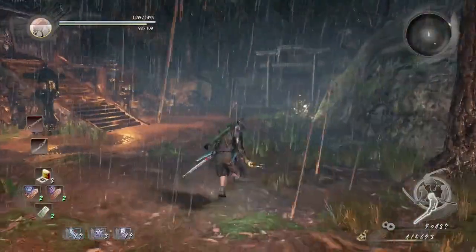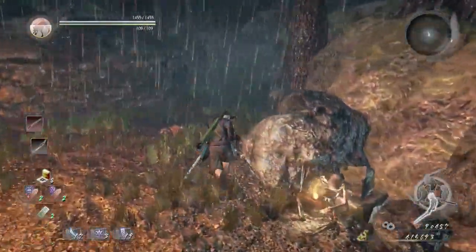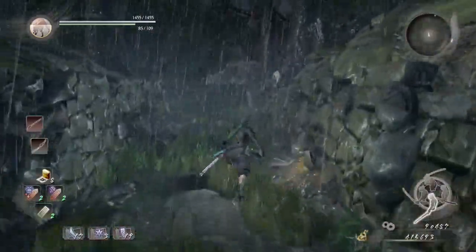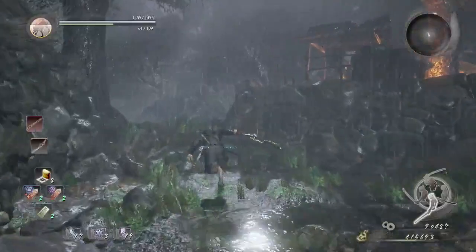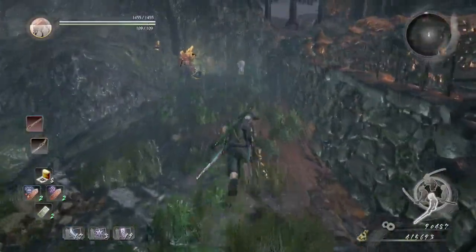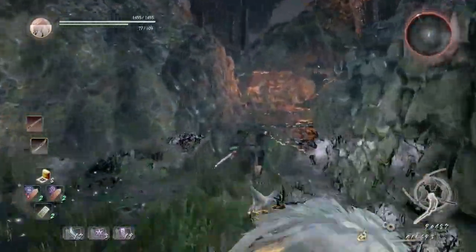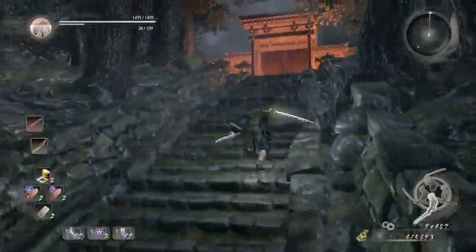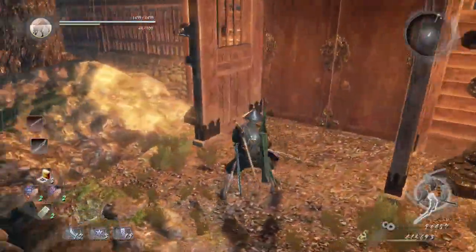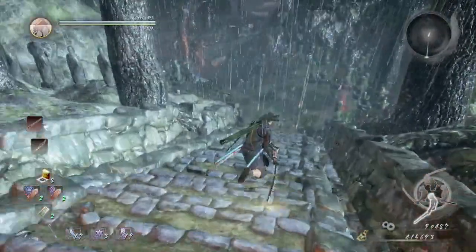Just a 411 about the hole where it leads to: there's a bunch of mages and Yokais there waiting for you. If you jump down there you're pretty much gonna get ambushed. We're gonna dodge these two Yokais — the Fox Yokai and that Crystal Yokai. Judging by that color, it is a Lightning type. We're just gonna run all the way to that gate, which leads to the boss, White Tiger.